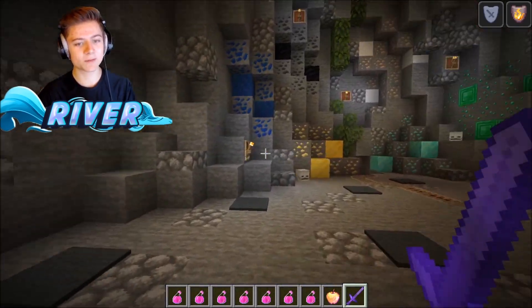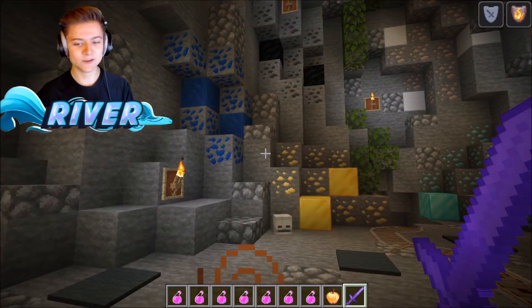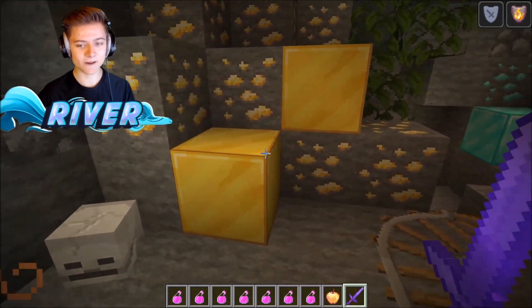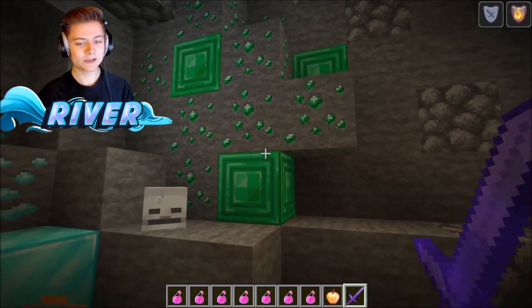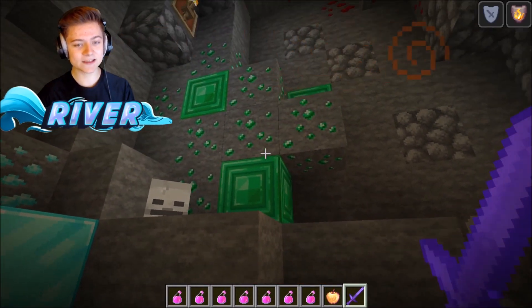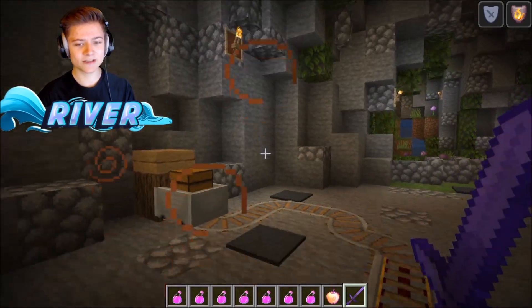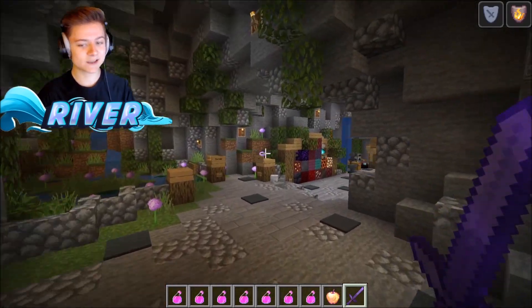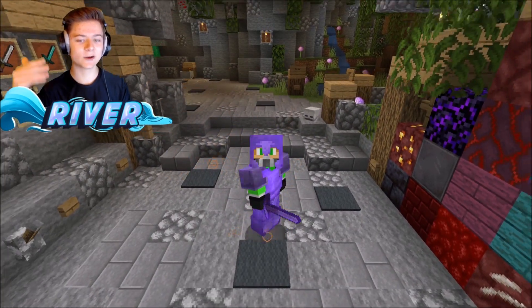We've got ores up here which look pretty insane — super vibrant, so they'll be easy to spot in Minecraft. The gold blocks and diamonds look crazy, and I think the emerald texturing is actually my favorite on this pack. Overall, make sure you go take a look — that's wrapping up Faithful 32x32.